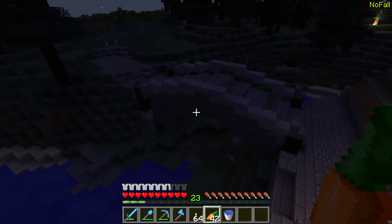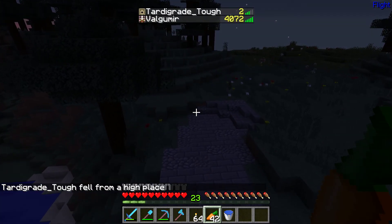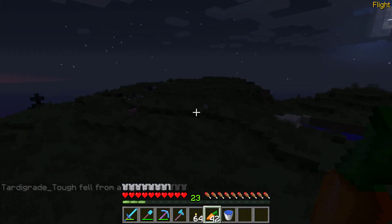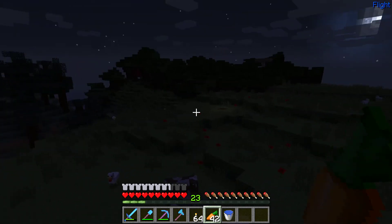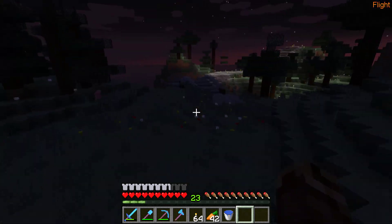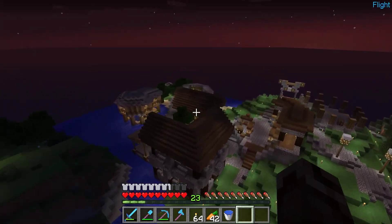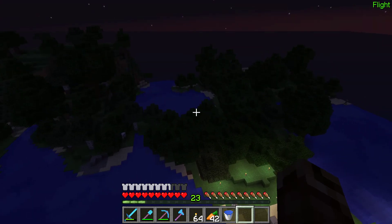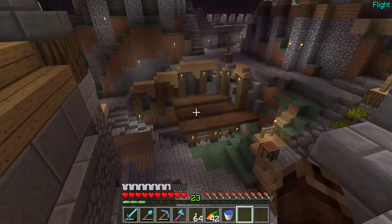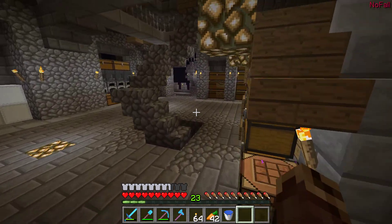A lot of cobble and firestone. Great, a dog is online, cool! And there we have a little farm - lovely, lovely. Some cows, some animals, and a cool dark oak forest. A lot of torches - this should be kept safe as a secure location.